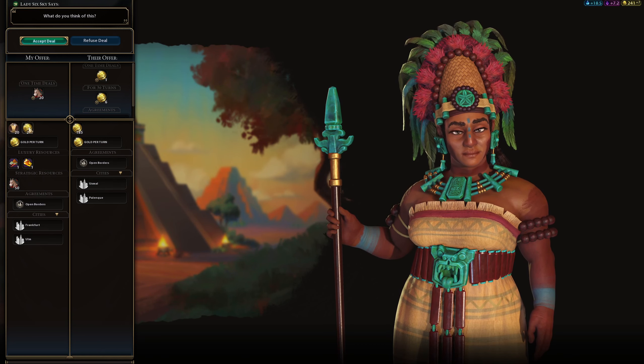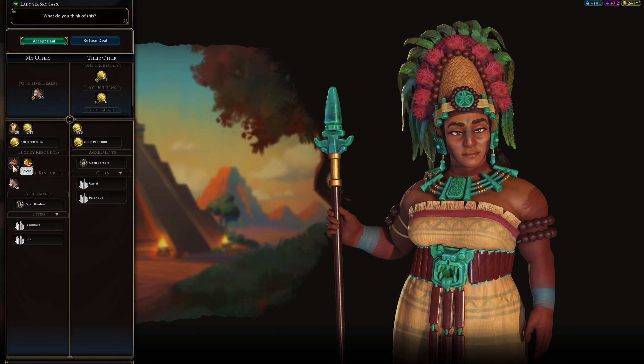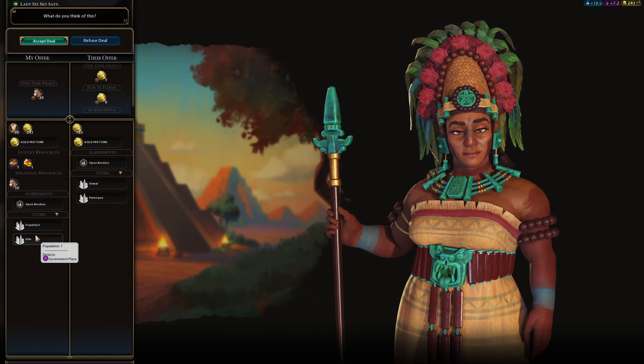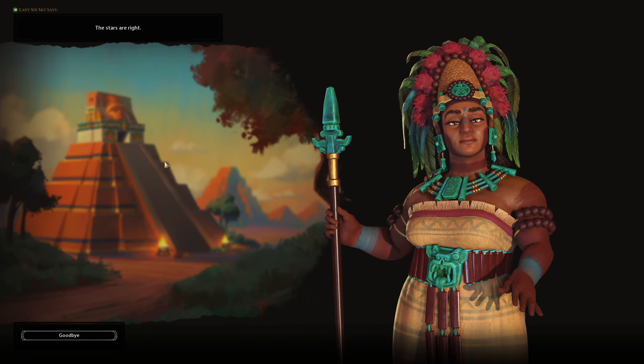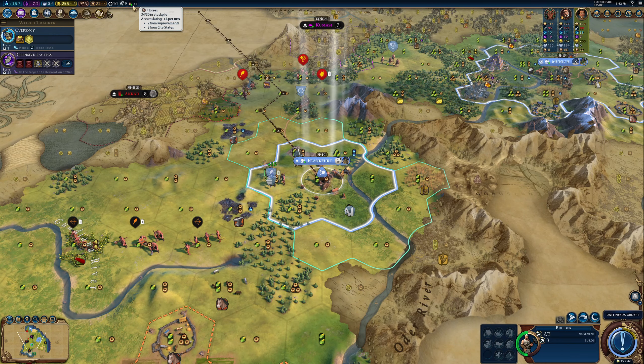You can also trade through here — you can trade gold, diplomatic favour (which I'll get into later), luxury resources, strategic resources, cities if you wanted to, and you can also give each other open borders so you can travel through each other's territory. For now I'm happy enough to accept her deal and take her gold. As I say, if you look up here I now have 30 out of 50 horses because I've sold her 20, but I'm getting 2 per turn so in 10 turns they'll be replenished.